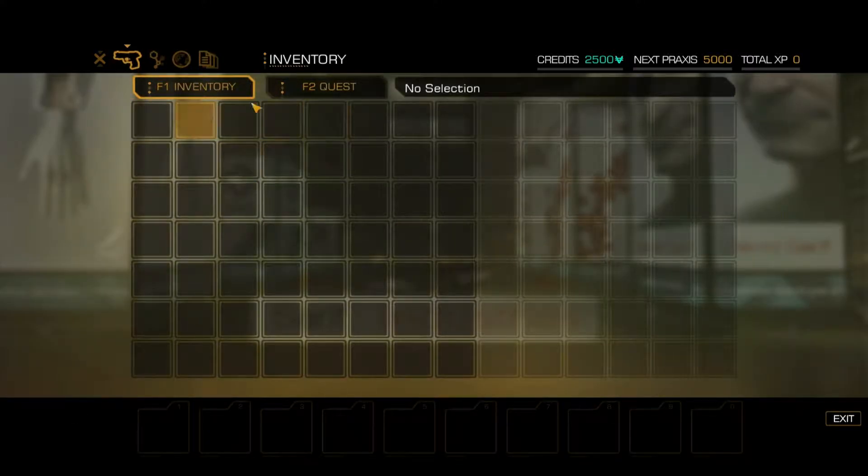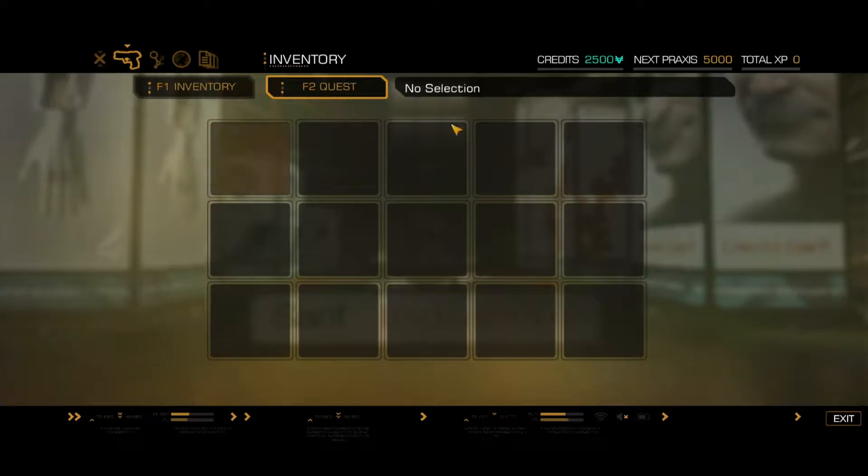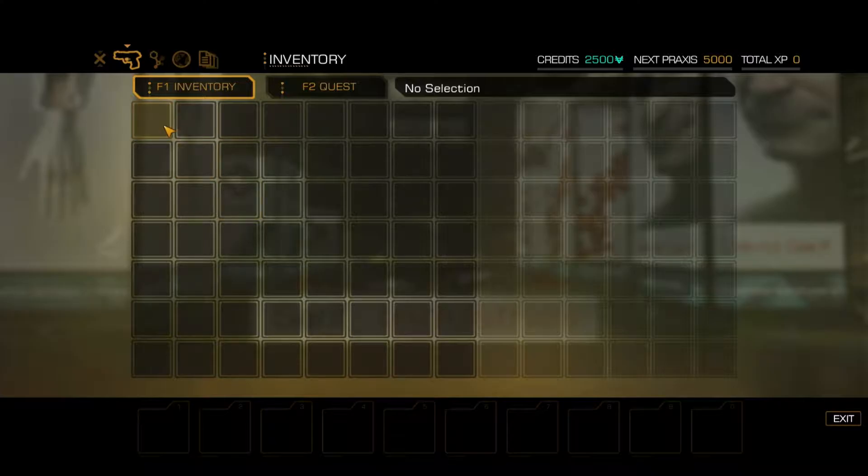Before we do that though, let's look at our various user displays. We have our current mission log. Obviously six months has passed, but Sarif Industries is facing a new crisis. We need to fix up our retinal display. We have an inventory here. I've turned off automatic inventory sorting. Obviously we have some blank spaces here. I think if we play with our augmentations, more of our inventory will become available because we'll be able to carry more weight.